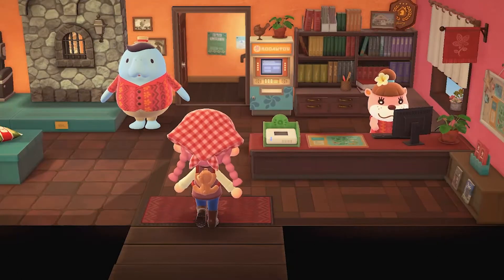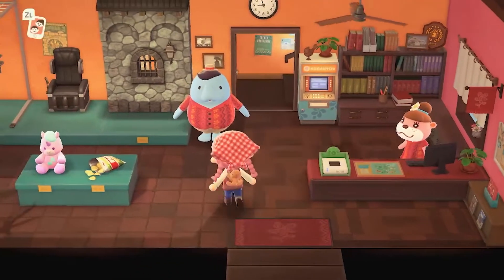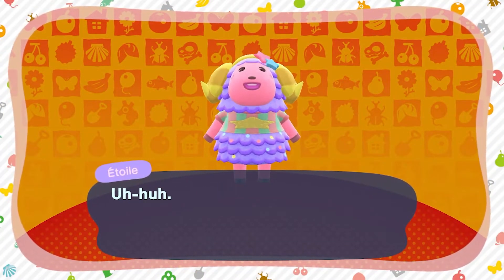She's also referencing the Kiki and Lala character from Sanrio. And all of the furniture items are just super super freaking cute. She is just so cute — she looks like she's got little Christmas lights on her.